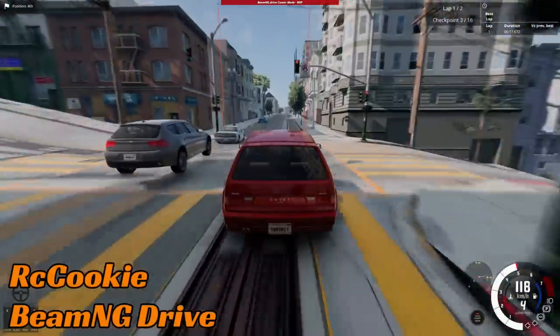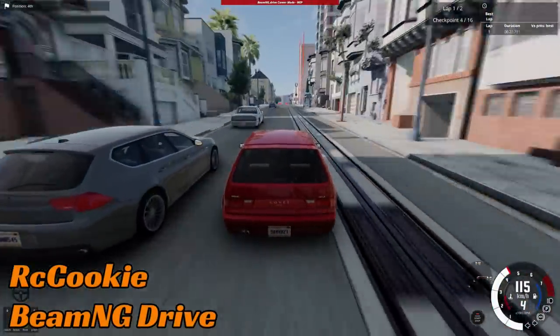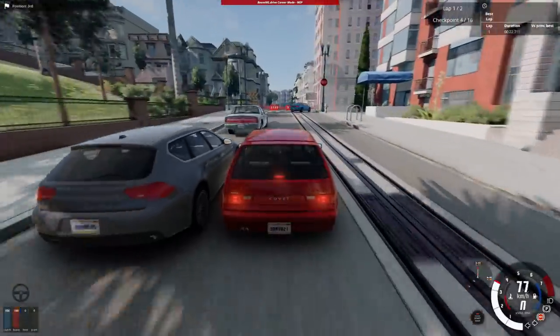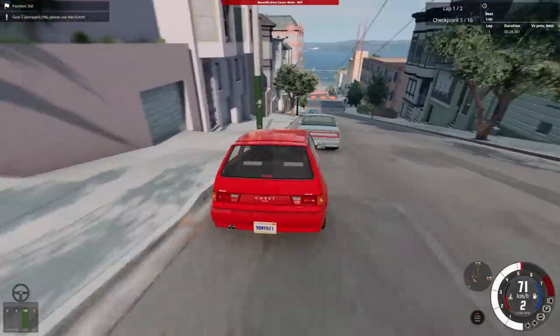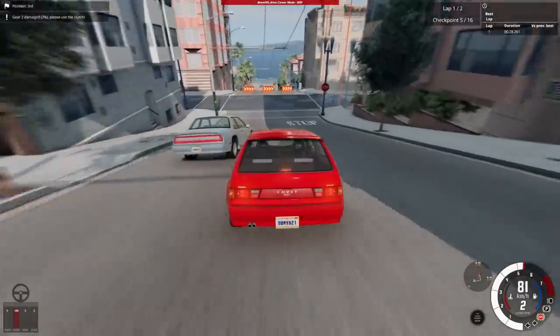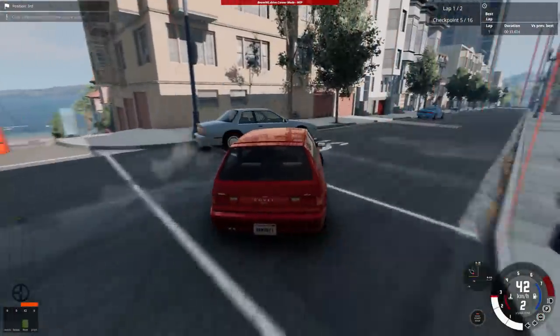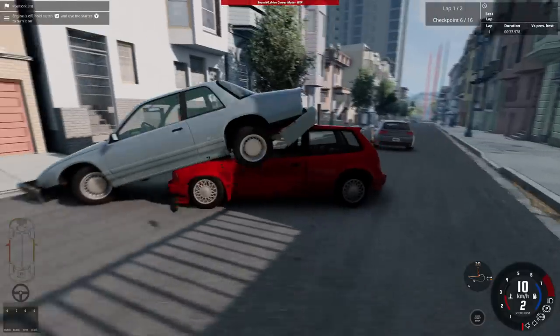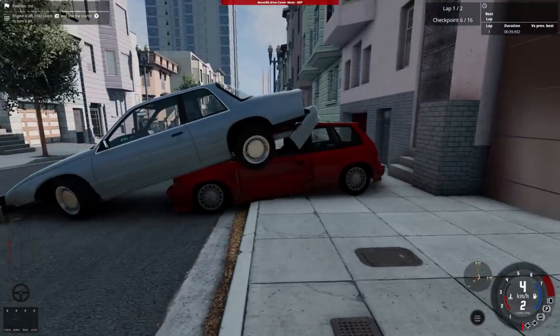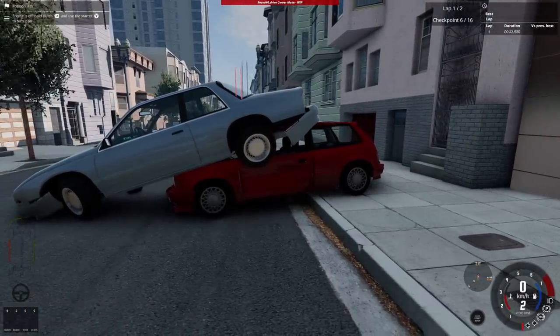RC Cookie is up next on BeamNG Drive, running a race against some AI cars. It's to the inside of the 800 series — quite a sensible overtake. However, going for the overtake on the Wendover, they can't quite get far enough alongside. They bump the AI car and it spins off into a tree.